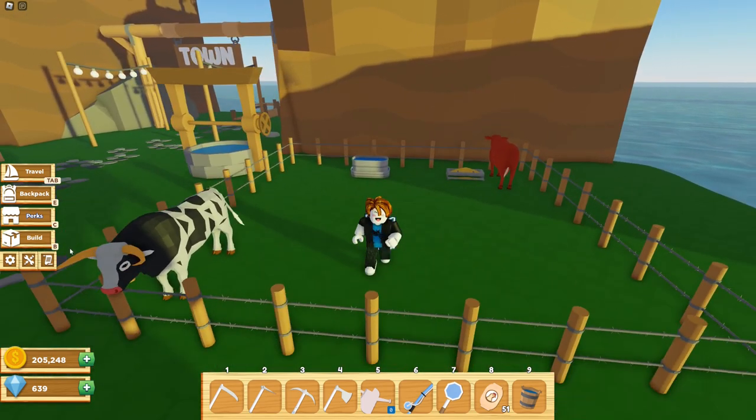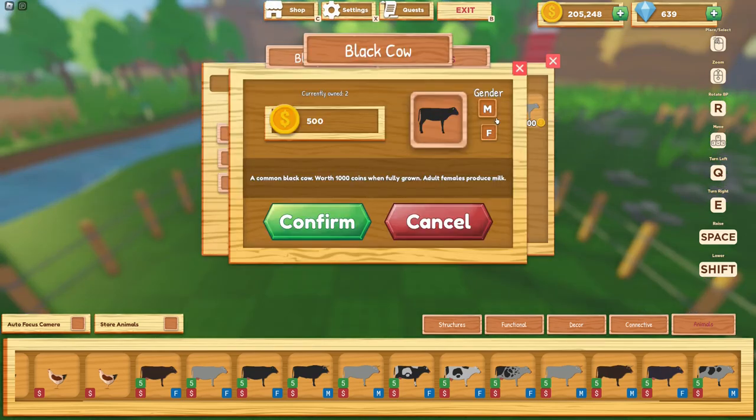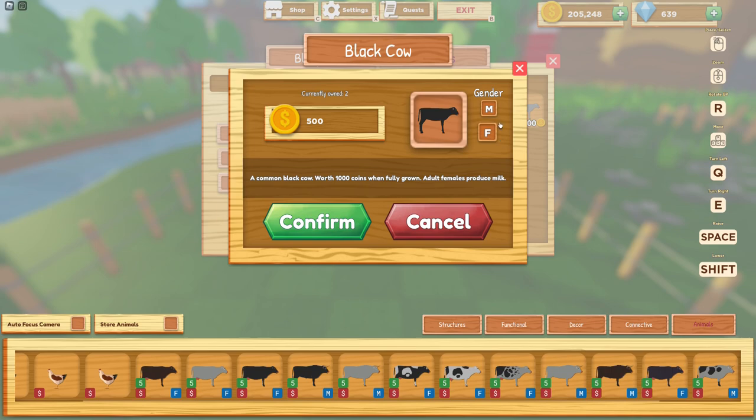Let me show you how to buy cows if you're new. You go to build mode, go to shop, then animals, and then you can press the cow and as you can see you could buy either a male or a female.